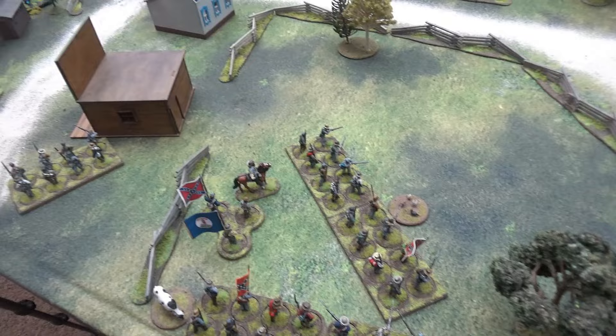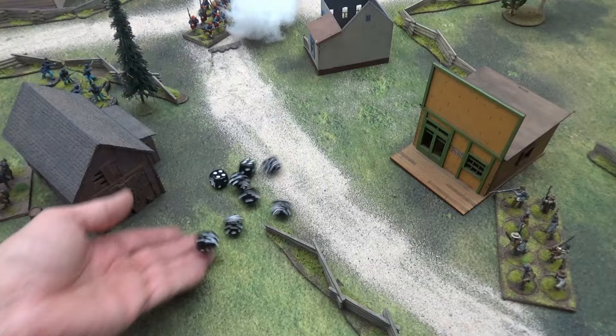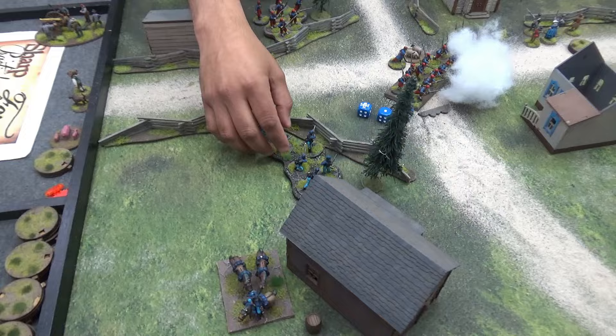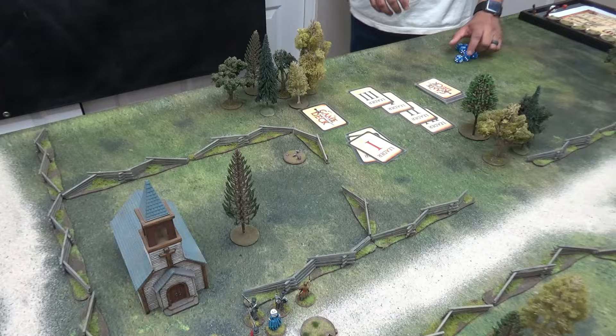He rolled a six for the move and a double six for the wheel — able to face both ways. Blue bellies coming in from every side. I take a shot with these guys at Buford's cavalry over there, needing fives on the muskets at long range. Three hits, but they're in hard cover with the fence and the barn — plus skirmisher benefit. One dead on a cavalry figure. They'll be unloaded after that. Tiffin card — a decent turn for the Rebs.